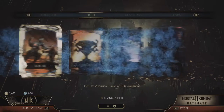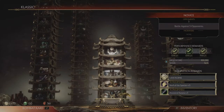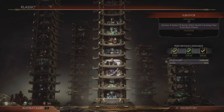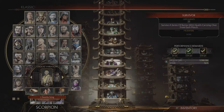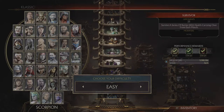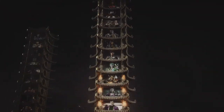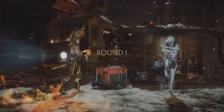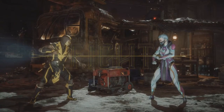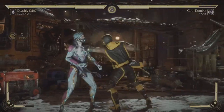Go to the Classic Towers. First, you want to choose the Survivor Tower — that's the one right next to the Novice. Pick the easiest difficulty and use your favorite character that you've just equipped with the augments. The reason we want to play this tower is because it has only one round, and we want to get to that fatality as quickly as we can because it gives us hearts.